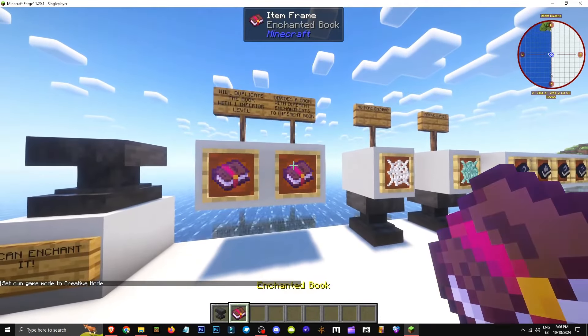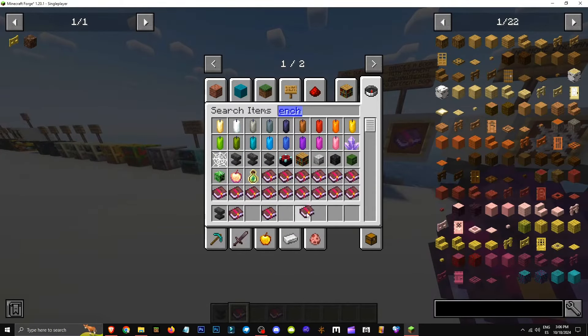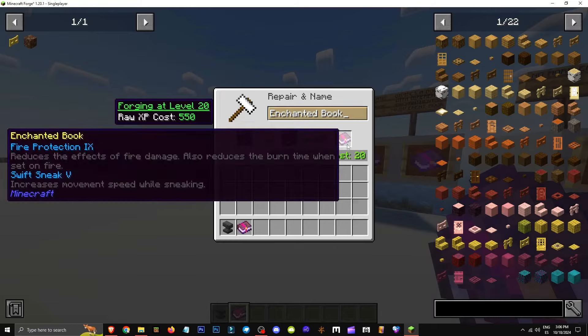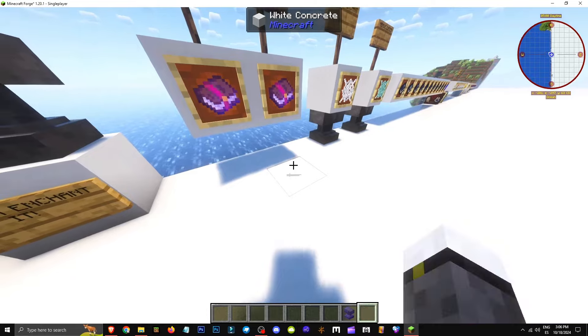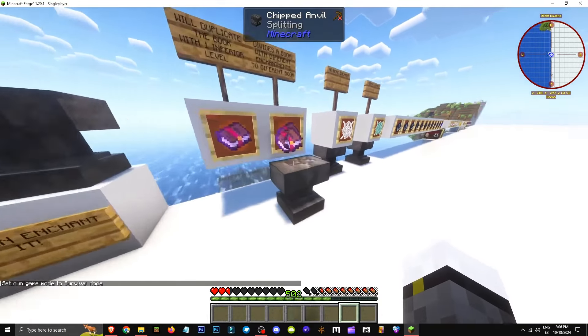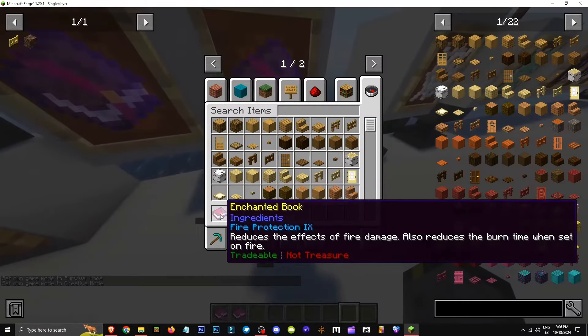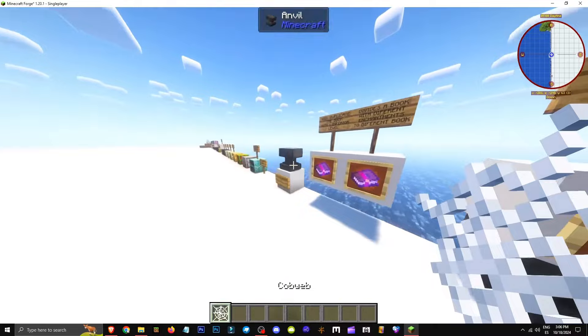How does the splitting enchantment work? It splits a book. Take two different books — say fire protection and swift sneak — combine them, then enchant an anvil with splitting. Drop the anvil on the book with two enchantments, and it'll split into two separate books each with its own enchantment. That's what this enchantment is for.